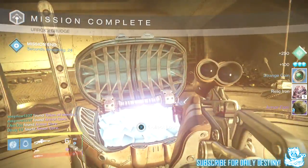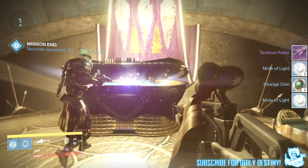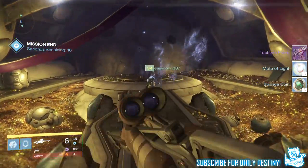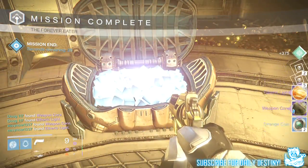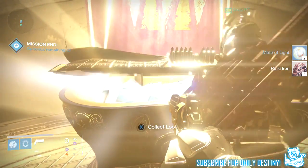Getting straight into it, starting with my Hunter from the level 32 Prison of Elders: I got an armor core, five relic iron, four strange coins, four marks of light, and a Detection Force queen fusion rifle. Moving on to 34, I got five strange coins, a ferric light, a weapon core, five marks of light, five relic iron, and the Detection Force fusion rifle again.